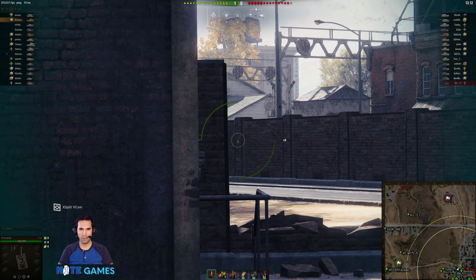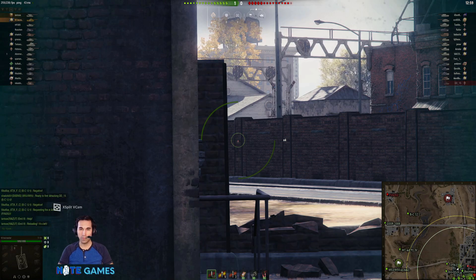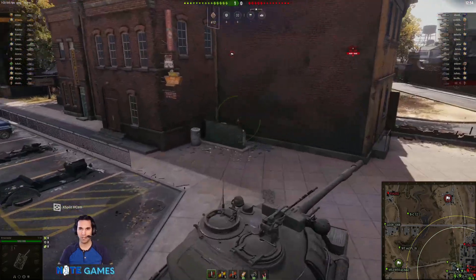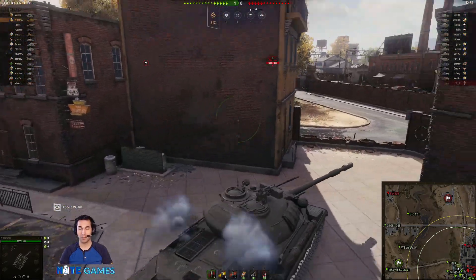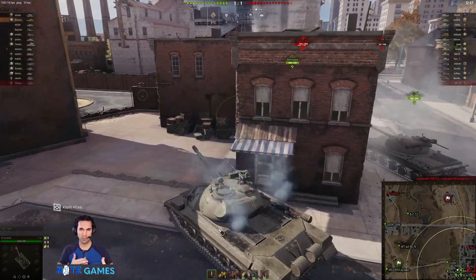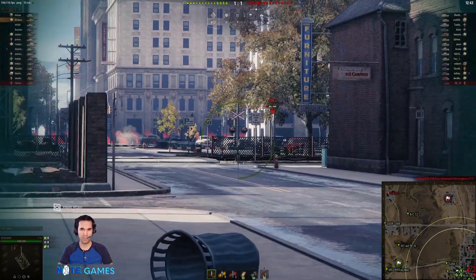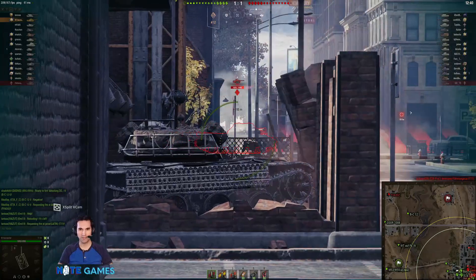This tank has some interesting statistics — it's a bit of a medium and a heavy. It has a 440 alpha damage gun, which means it can do some decent punches towards its enemies when it gets in range. Speaking of range, this tank actually has a spotting range of 400, which is quite good for a heavy tank and allows it to spot for itself. In World of Tanks, if you are spotting the enemies that you're shooting — as in if you're the one who first sees the enemy tanks — you get bonus experience from that.